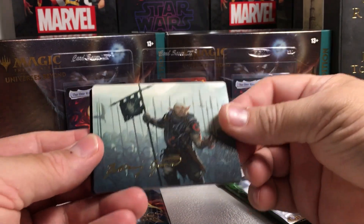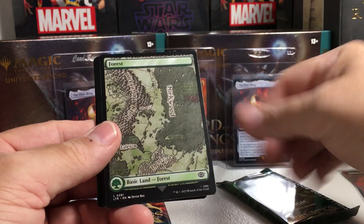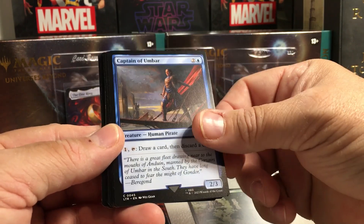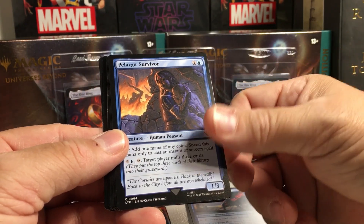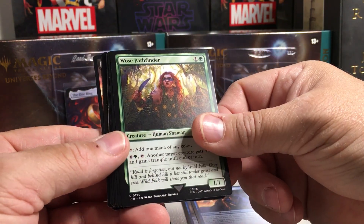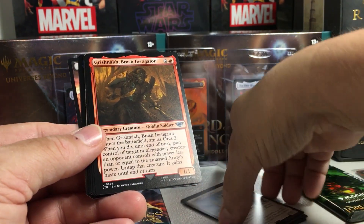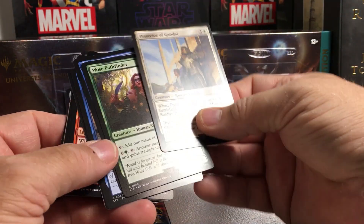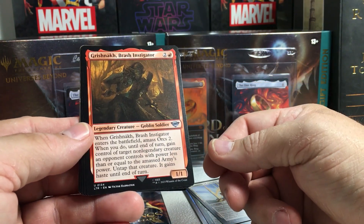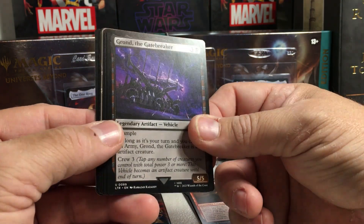Okay, so looks like a signature card there — the Orc. Got a Forest. Captain of Umbar — the artwork in this set is incredible. Pelagir Survivor. Wose Pathfinder. Protector of Gondor. Some of these... none of these have been rares yet. Grishnakh Brash Instigator. Gron the Gatebreaker. Got something there.